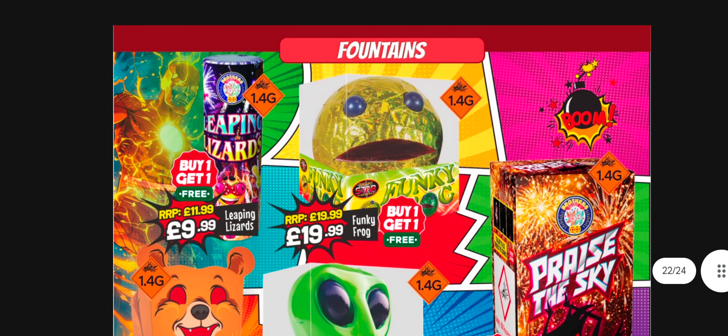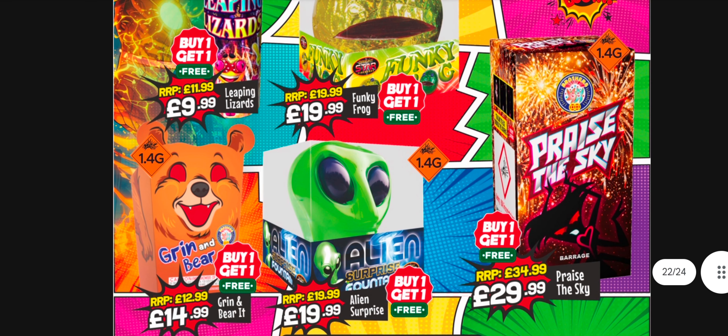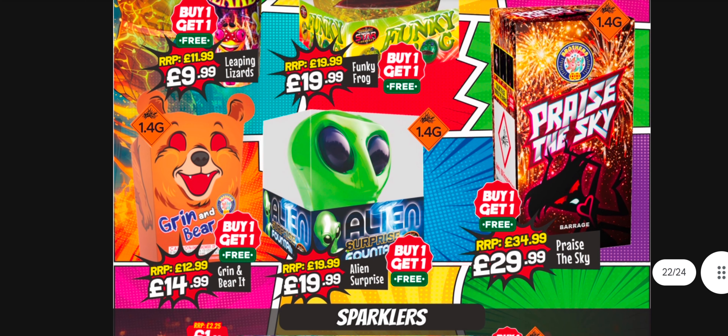Leaping Lizard's been out a good few years - that's quite good value, buy one get one free so you're talking a fiver per item, absolute steal still. You've got Funky Frog - 20 quid, buy one get one free so it's a tenner each. Grin and Bear It is just greens and reds and lots of crackle - the face lights up at the end, as does Alien and the Funky Frog. For kids it's okay.